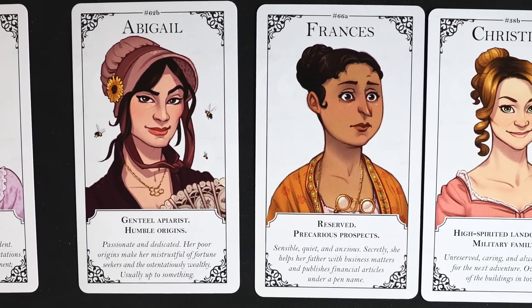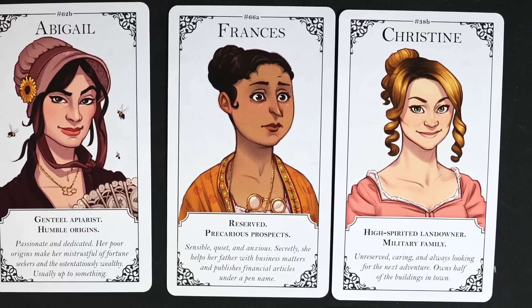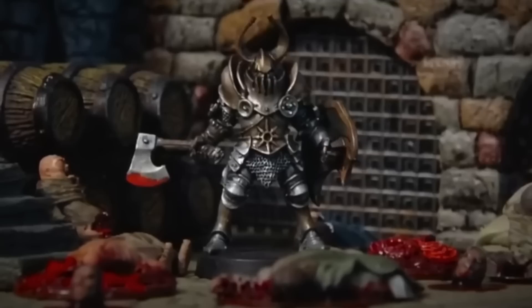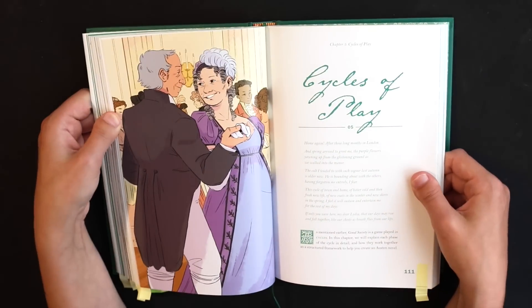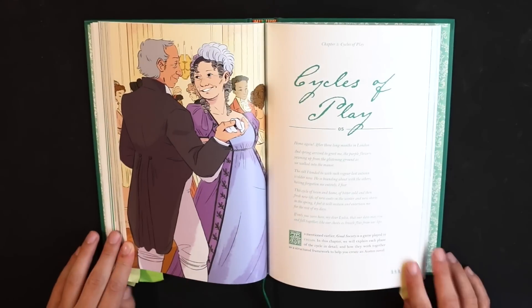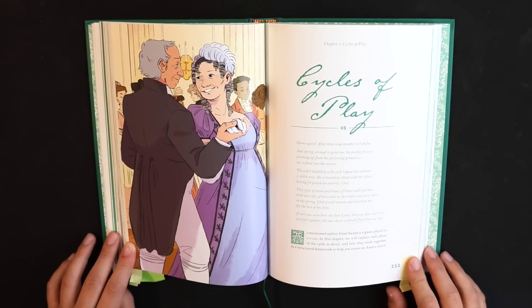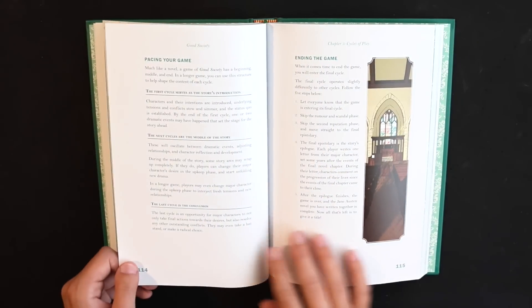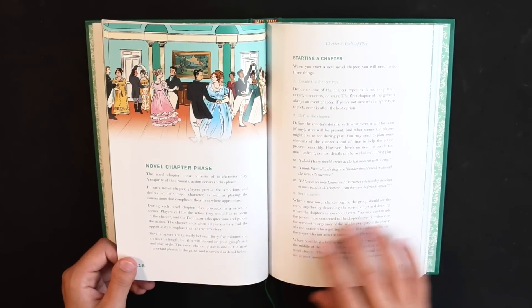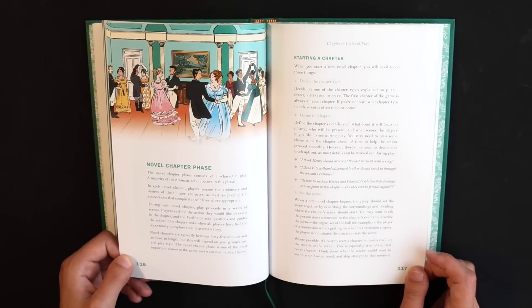Their work is expressive and has all the personality you need to start brainstorming story ideas. Good Society uses social mechanics to replicate the structure of an Austen story. Games are broken into cycles of play. Each cycle involves a series of steps or stages: one, the collaboration stage, in which everybody works together and you establish some ground rules and expectations for the game. Next is the novel stage, in which players spend most of their time role-playing interactions between the characters and in-game events.